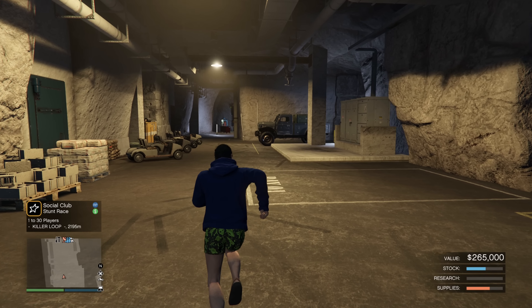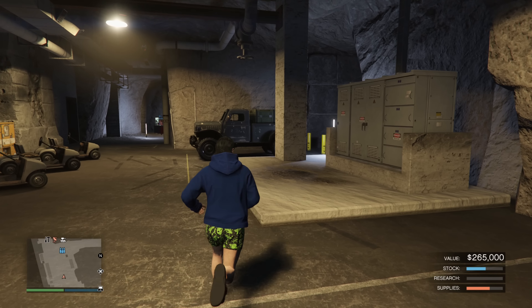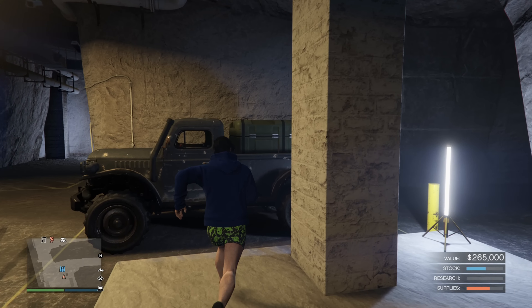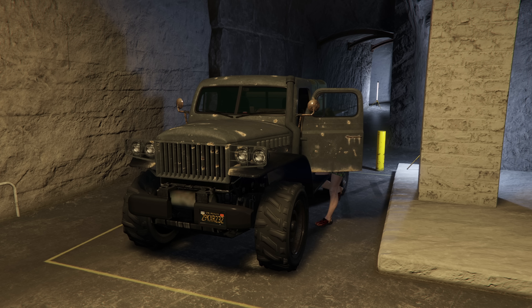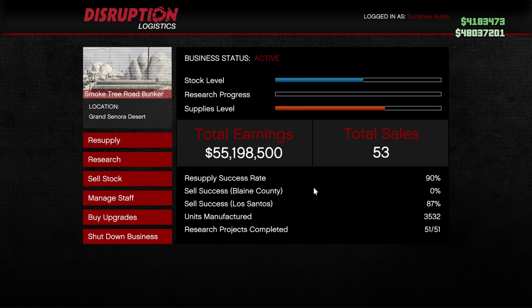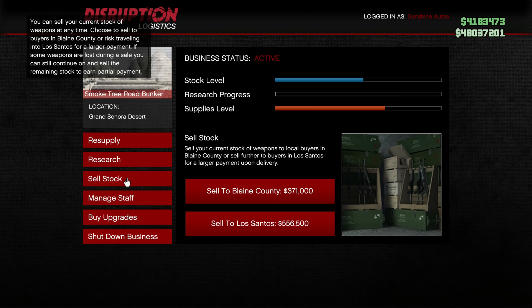Next up, you're required to deliver excess weapon parts to Ammu-Nation. The truck for that can be found inside of your bunker as shown on screen. When next to the truck, you can press right on the D-pad to start the mission. Finally for Tier 2, you are required to do a sell mission. I would advise waiting until you have a full bunker, but if you just want to get the objective done, you can sell any amount to complete it.